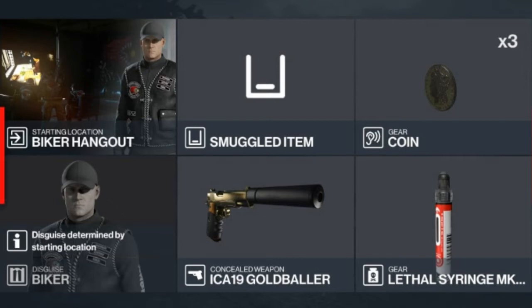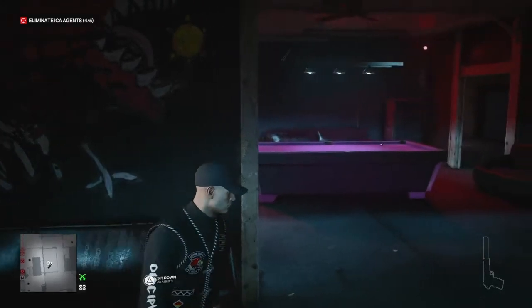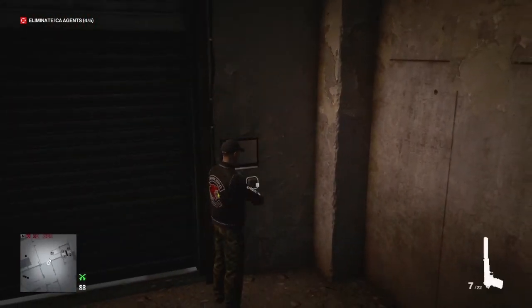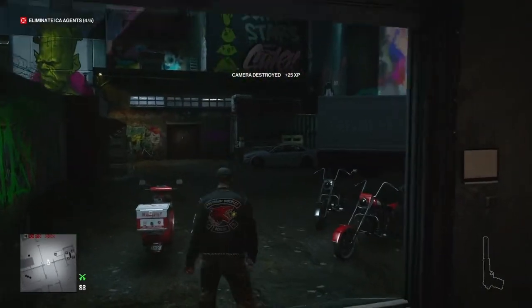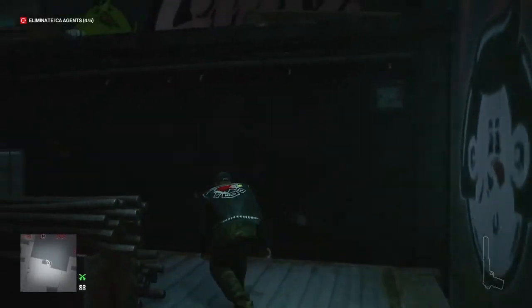Our target today is Agent Green, also known as The Scout. Right from the start we're going to exit the biker hangout via the window in the pool area, pull out our silenced pistol, open the shutters, and take out the camera at the far end of the courtyard. It's not strictly necessary but it does make things ever so slightly easier.